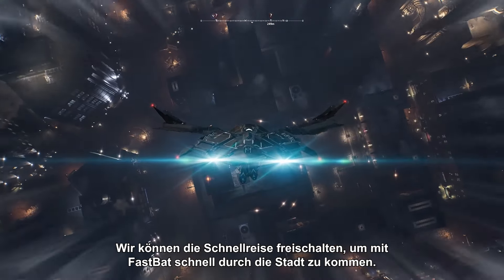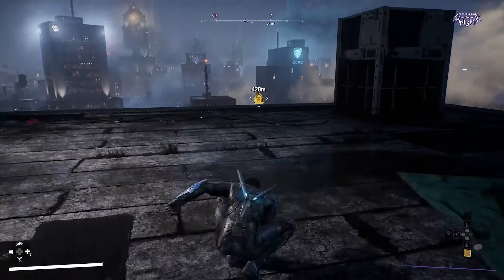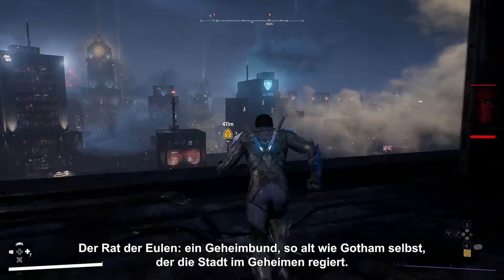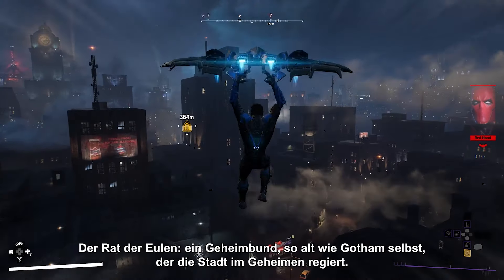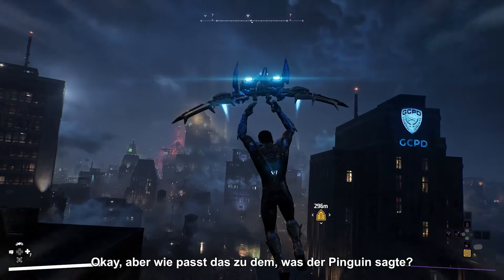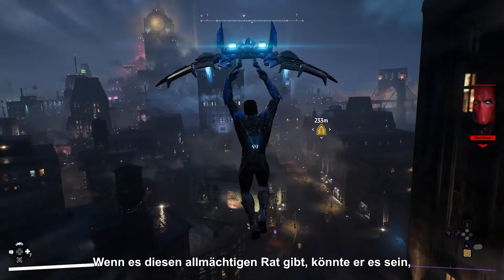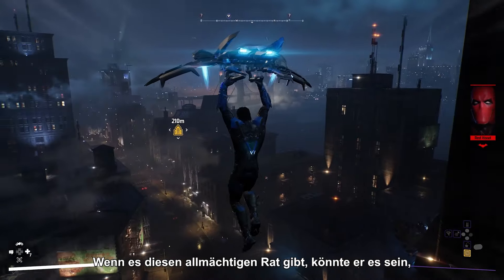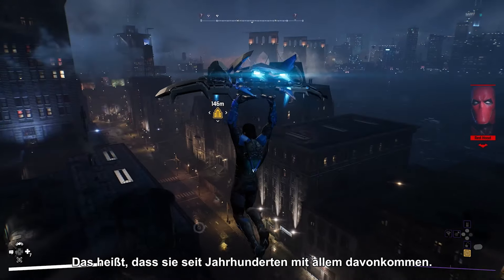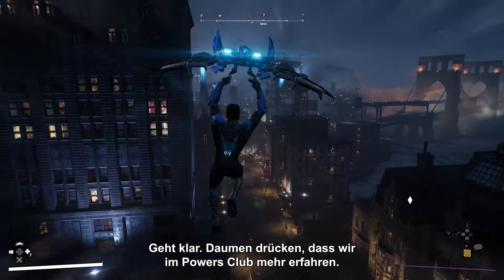Belfry, got anything court related? The Court of Owls — a secret society as old as Gotham itself, running the city behind closed doors, according to the old poem, anyway. But how does that line up with what Penguin said? If this all-powerful court really is out there, they might be the ones getting all those creeps out of Blackgate, which means they've been getting away with murder for centuries. Fingers crossed we'll learn more at the Powers Club.